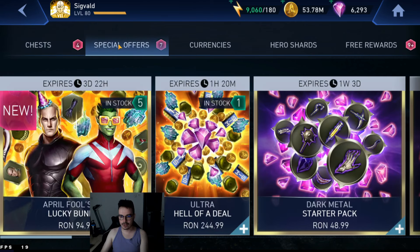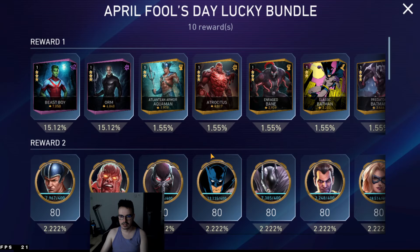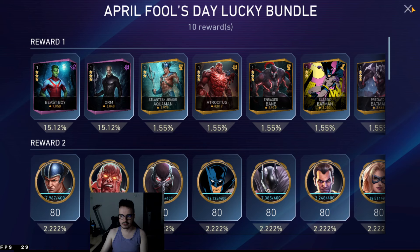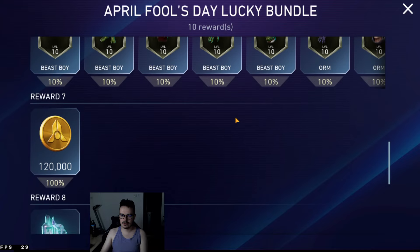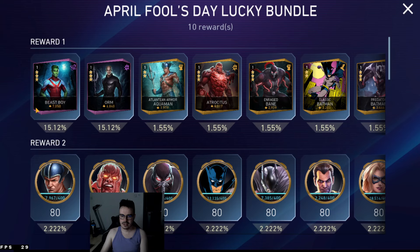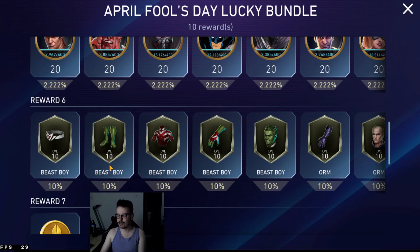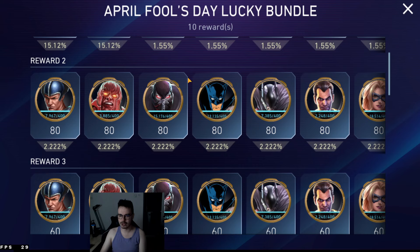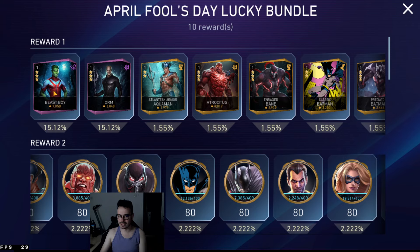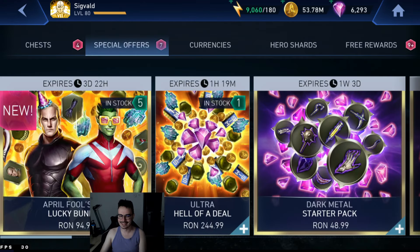Now let's take a look at the special offers as well. We got April's Fool's Lucky Bundle, which is going to cost about $25. It has a 15% chance for Orm and a 15% chance for Beast Boy — you can gamble up to 5 times. Do not buy gamble bundles. This is very stupid because you can randomly get one of them and randomly get random gear — say you get Orm and you get Beast Boy's feet, what are you going to do at that point? The only use for this is if you just started playing the game and you just need characters. Don't waste your money gambling for this. There are better gambles in Injustice Mobile than this. This is truly April's Fool's bundle — the most fitting thing out of this sale.